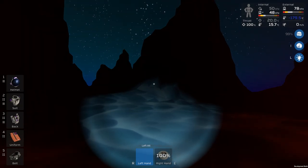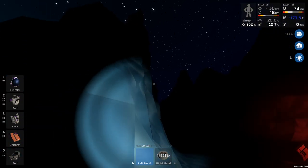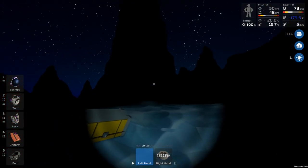Welcome back to Station Ears. This doesn't look like Mars, does it? It's very blue. That's because, in the beta branch of the game, there is a new world type: Europa.